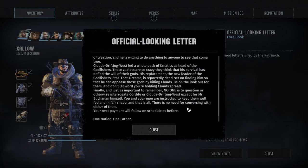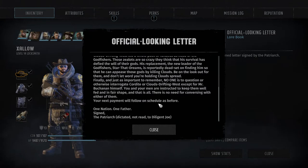'Mr. Buchanan wants these warlords to remain under lock and key until further notice. You should be advised that you are guarding two of the most dangerous individuals in the nation of Colorado. Ironclad Cordite rose up through the ranks of the Scar Collectors - the man is a fanatic for himself, totally convinced of his own grand destiny to rule all of creation. Clouds Drifting West led a whole pack of fanatics as head of the Godfishers - his survival has defied the will of the gods. His replacement, the new leader, Star That Dreams, is dead set on finding him. Signed: the patriarch, dictated not read to Diligent Joe.'